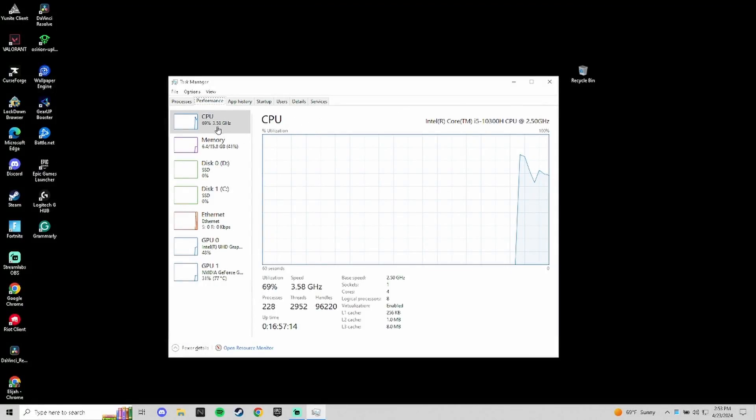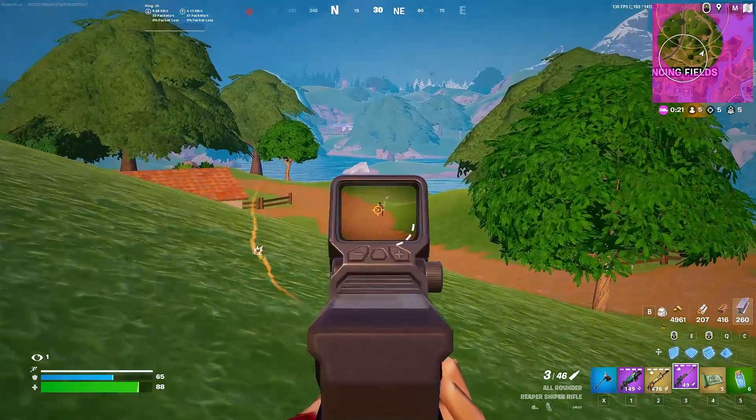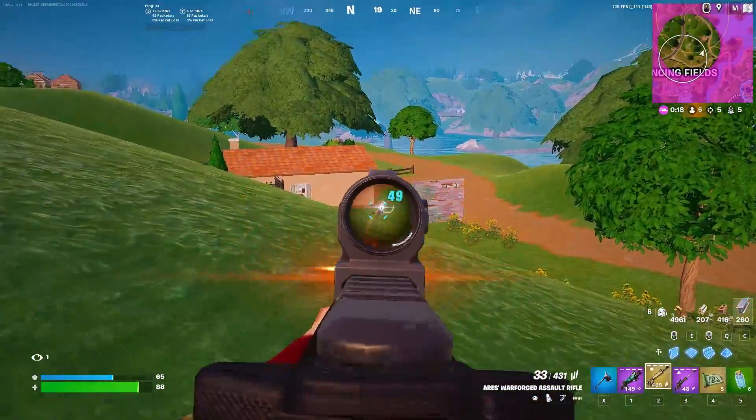Then restart your PC and go back into the task manager and click on the performance section. Look at the amount of cores you have now. For me, when I first did this trick, it doubled the amount of cores I had, which boosted my FPS a lot.